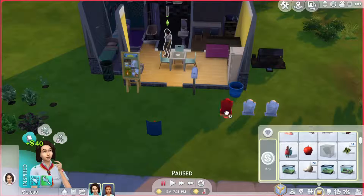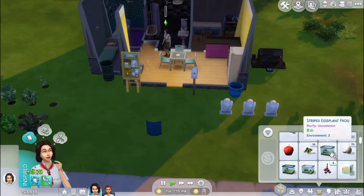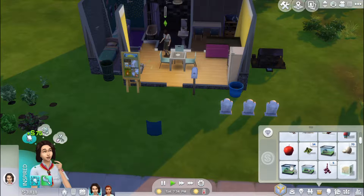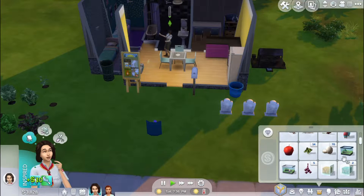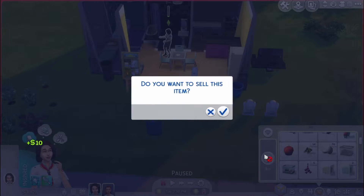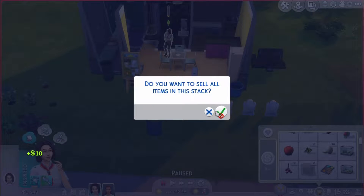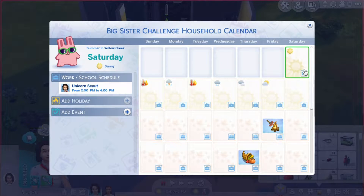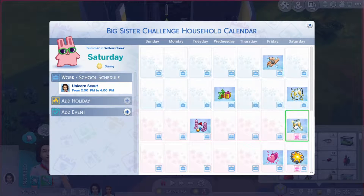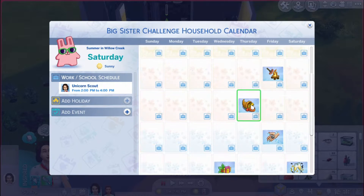We're gonna sell all this stuff because I want them to move into a new house. What is this — ten dollars, a hundred dollars, ten dollars? We don't need all these frogs. I want to keep the ones that are worth like 100 and 125. Today we are getting the money. Also, I think it's a few days until summer ends — let me check the calendar. Oh, did I not put anything on their calendar?